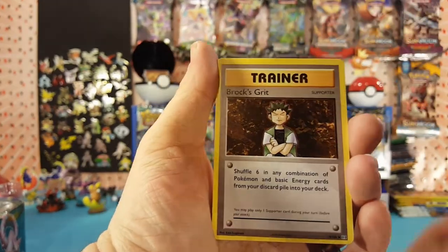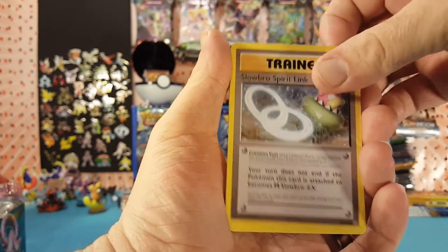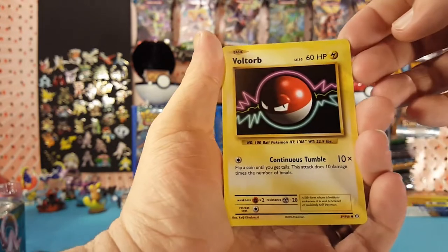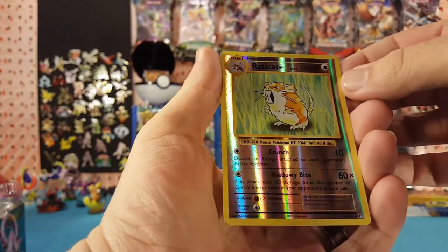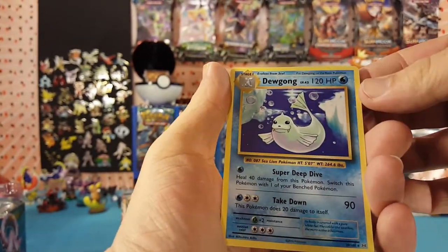We have Haunter, Braviary, Slowbro, Spearow, Growlithe, Machop, Voltorb, Diglett, Caterpie. Raticate is our Reverse, which is a Rare. And Dewgong is our regular Rare.